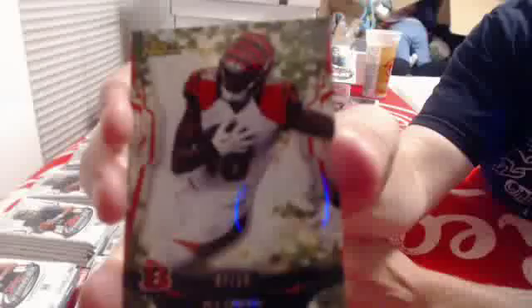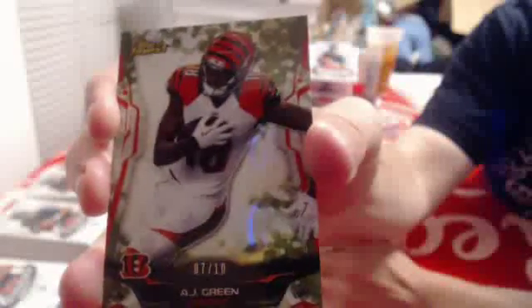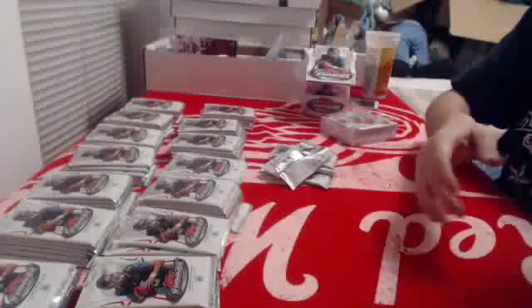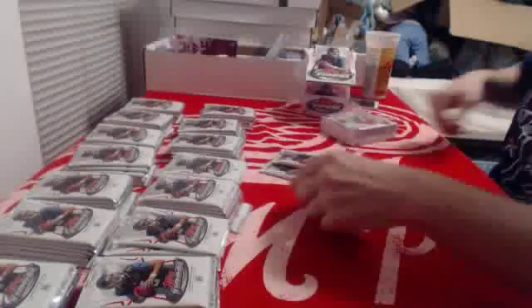Here comes our first hits: for the Bengals, number two of ten refractor of AJ Green — number two of ten. And for the Tennessee Titans, number six of thirty-five, rookie autograph of Taylor Lewan. We're going to open this one last because that's a fatty right there — probably a decoy, but whatever.